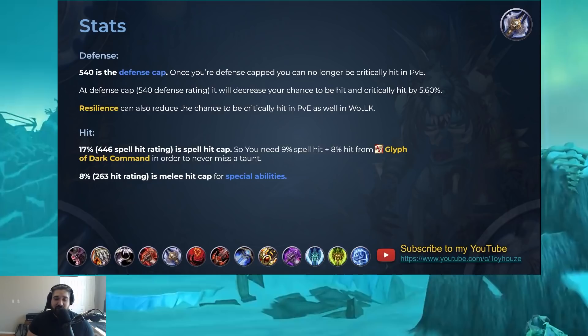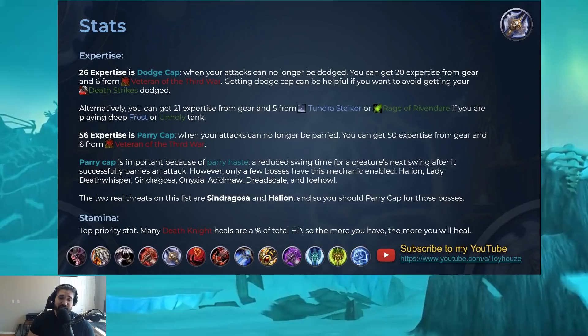When it comes to hit rating, you're going to want about 9% spell hit and 8% melee hit. The reason for those two numbers is because 9% spell hit combined with the plus 8% hit from Glyph of Dark Command will guarantee that you never miss a taunt. That can be very important for consistency with your threat generation, being able to get those snap taunts whenever you need them. And that 8% melee hit cap is going to be very important so that you never miss a Death Strike, so that you're always getting your health back when you expect to be.